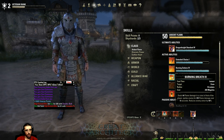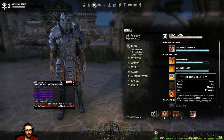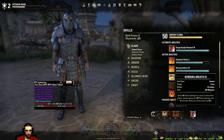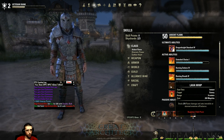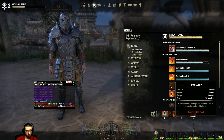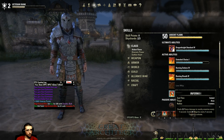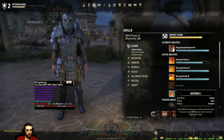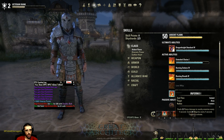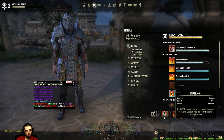Next is Fiery Breath — initial fire damage in a frontal cone with a damage over time effect. You can morph it to reduce enemy armor or increase fire damage from abilities. Then Lava Whip — initial fire damage that also sets immobile or stunned enemies off balance. Morphs are: while the ability is slotted you deal more damage with fire attacks, or lifesteal following an attack. Finally, Inferno — an AOE flame damage every one second that costs magicka for each second it ticks. Morphs increase crit chance on affected enemies or restore magicka when nearby enemies die.